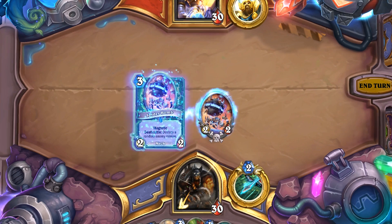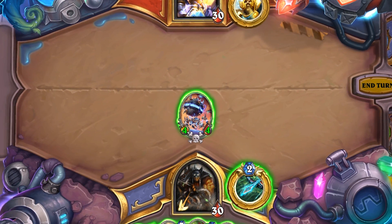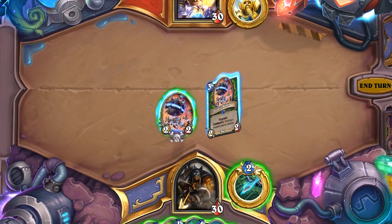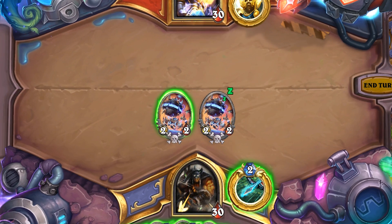Just how do you attach a Magnetic Minion? They work a lot like magnets in that they have polarity, because it matters which side of a mech you place them on. Placing a Magnetic Minion to the left of a mech already in play will combine both cards and have them share their attack, health and abilities. However, if you would prefer to play the minion on its own, place it to the right of the mech already in play. This gives you more flexibility in how you want to interact with the board.